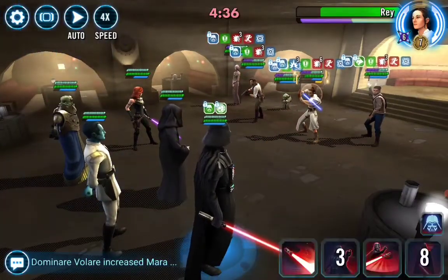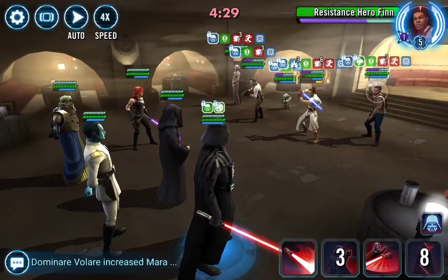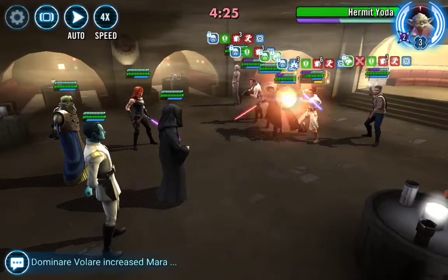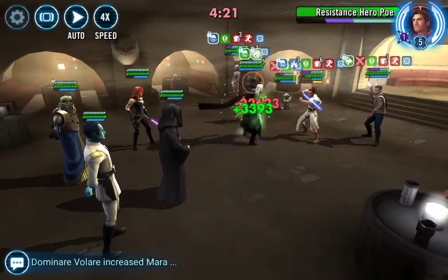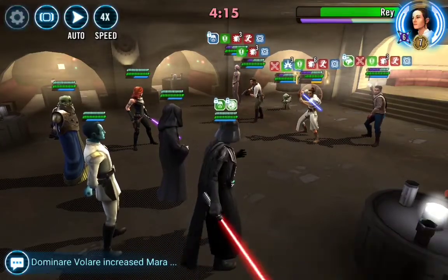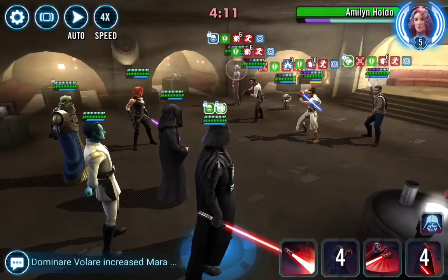This is where I saw that everyone is doing things differently. Some people throw the Cooling Blade to take away all the debuffs and get more Turn Meter, but Gridden just ability blocks everyone. Let's try that — go ahead and hit an ability block on Finn, then put another Force Crush on Rey so Wat Tambor can start stacking debuffs.